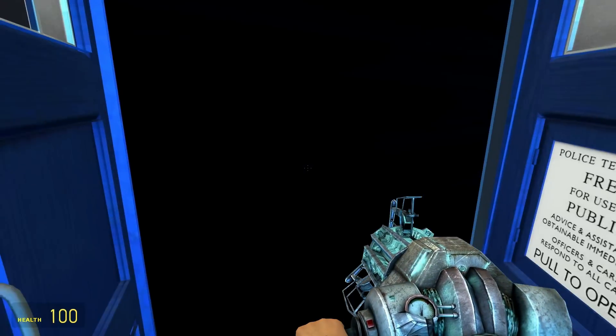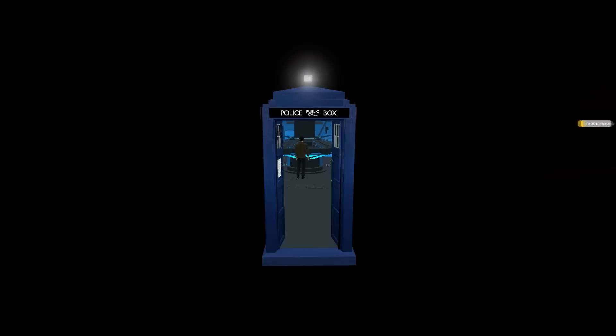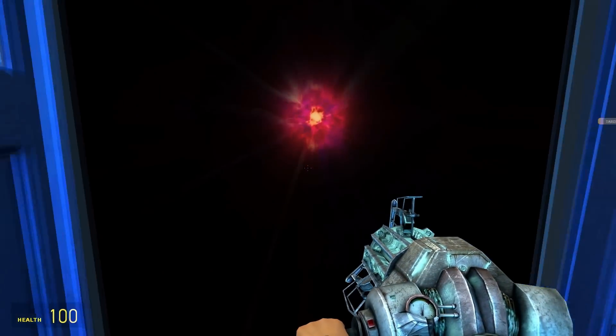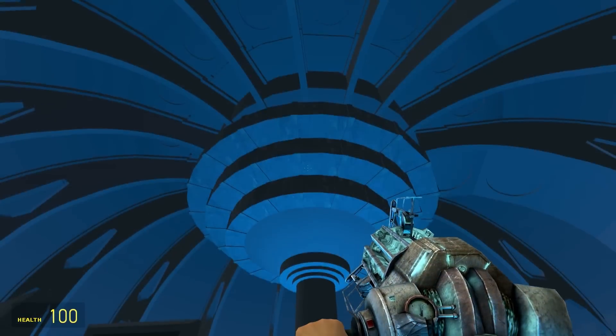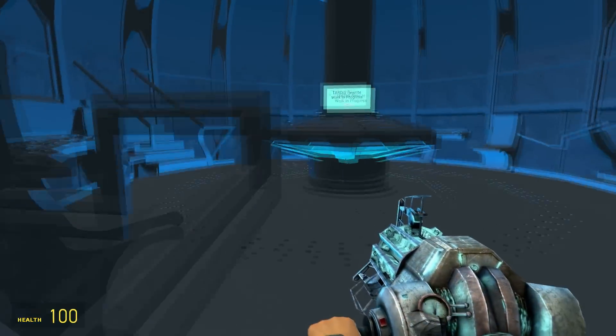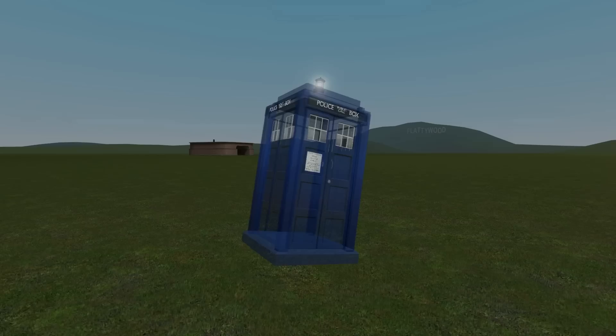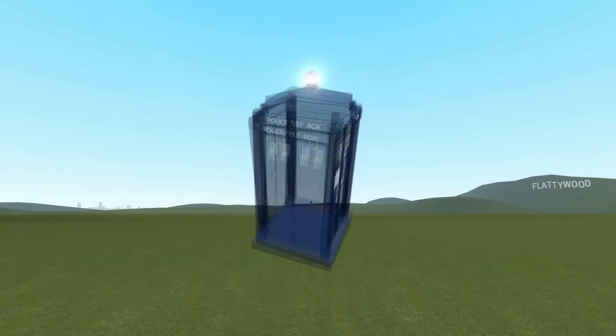When it dematerialises, provided you have the Vortex add-on, you can go into the Time Vortex. Here we are now in the Time Vortex — this is a big change since the original, which only appeared outside the doors. You now have a much more interesting Time Vortex to look at. With the original add-on, there are no animations; it's just a bare bones TARDIS.